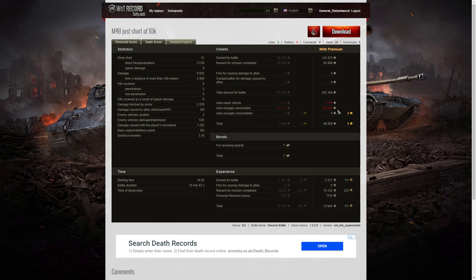After repair and ammunition resupply — remember he did use a lot of premium ammo, but he needed the heat ammo to get through some of those tier 10 and tier 9 armors — he ended up with 48,858 credits, still a very good score. He received seven bonds, 2,221 XP, 10,332 from mission completion, and a reserves bonus of 1,110, meaning he took away 13,664 experience points from just one battle.